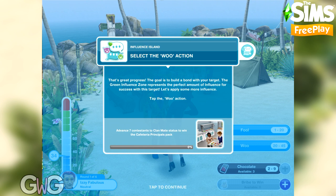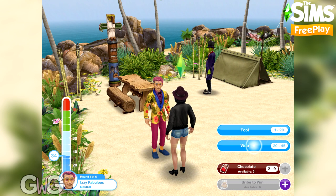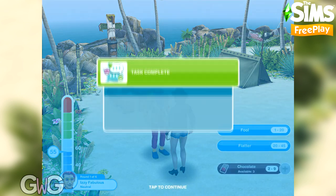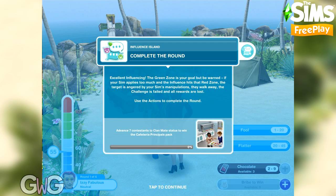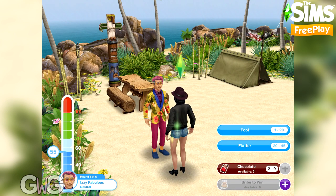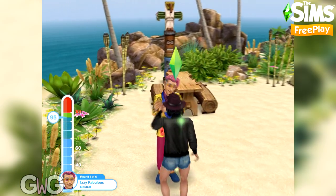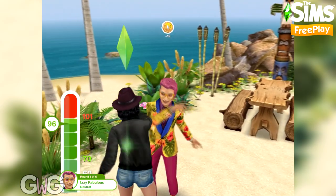Select the woo action — again this will be different for you, it should be the longest option. That's between 20 and 45 points and it gave us 21, so we now have 55 points — still in the neutral area. The next task is to complete the round. We need to select an option which will get us into the green zone — we don't want to hit the red zone, that will be too much and we'll fail. Going for the flatter option, also between 20 and 45, we should safely hit the green zone.